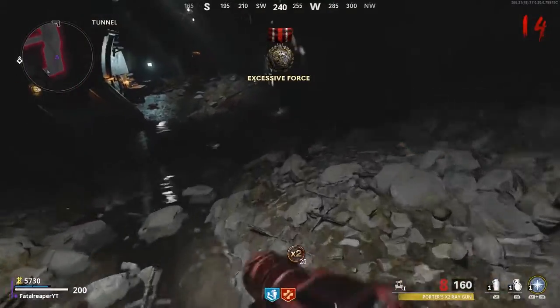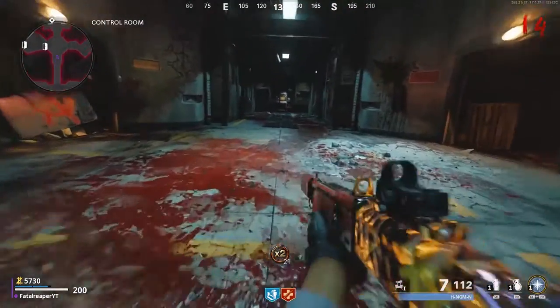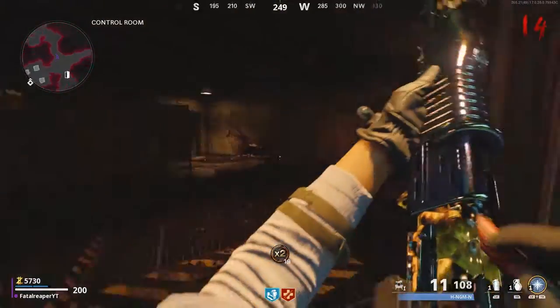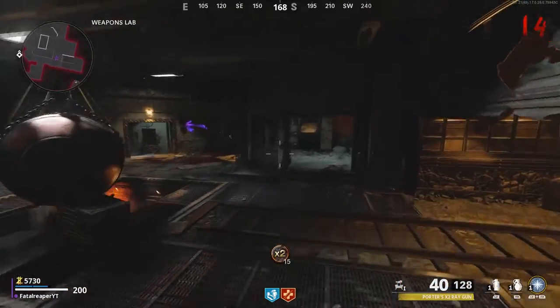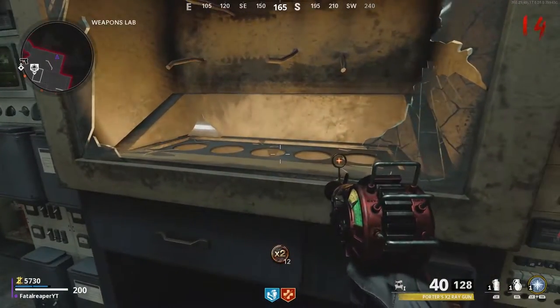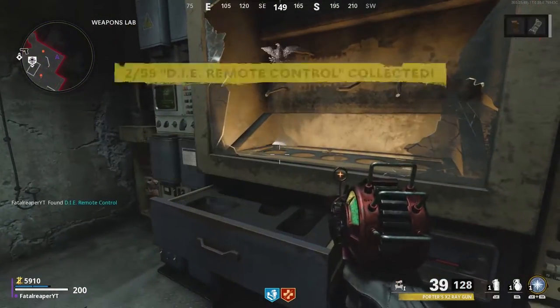And then you will place this key card in the Weapons Lab in this little spot. It's like a little window, it looks like, with broken glass. So you'll run down here, run down the stairs, and go directly to this little spot right here, and you'll put it in there. And then you will be able to get the Die Shockwave control.